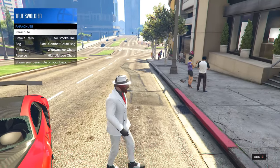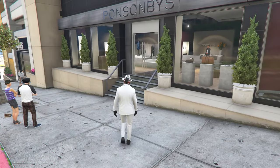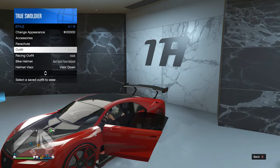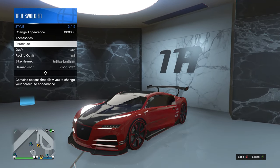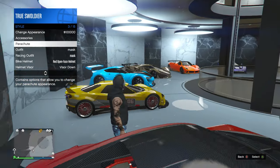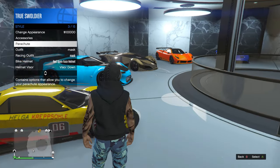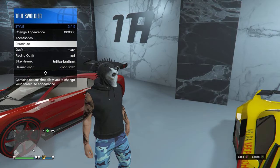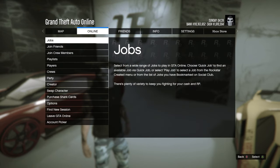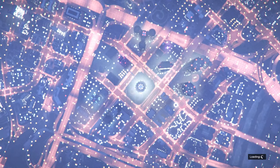This glitch can be done pretty much anywhere that you have access to a vehicle, so you can do this right on the street and then run into any clothing store to save the outfit when you are done. You can also use this method to put on a helmet with any mask. However, once you have the helmet on over the mask, you have to hit the pause button, then find a new session, and when you spawn back in, then go save the outfit. If you try to save the outfit before finding a new session, the helmet won't stick. But this only applies when doing the glitch with a helmet. Hats can be saved right away with no issues.